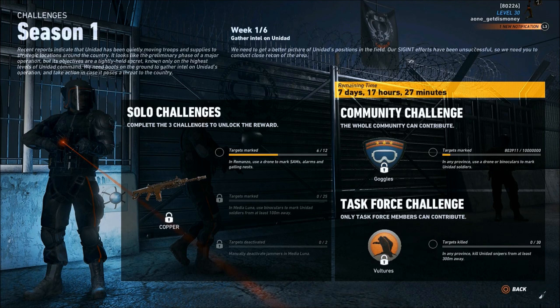Directly below that, you'll see the task force challenge. In order to complete the task force challenge, you and members of your task force are going to have to kill 30 Unidad snipers from at least 300 meters away in any province. For those who haven't joined the task force yet, be sure to check out the link in the description.